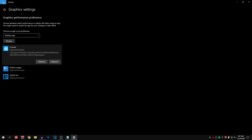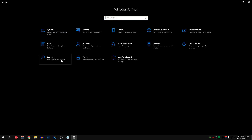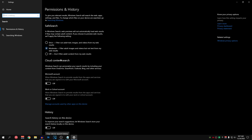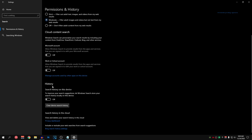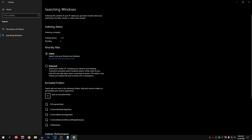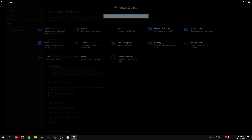Go back into Settings and this time go into Search. We are going to optimize our search settings to get as much performance as possible. For Save Search, make sure this is set to Moderate and uncheck anything like history. Then click on Searching Windows and make sure Find My Files is set to Classic.